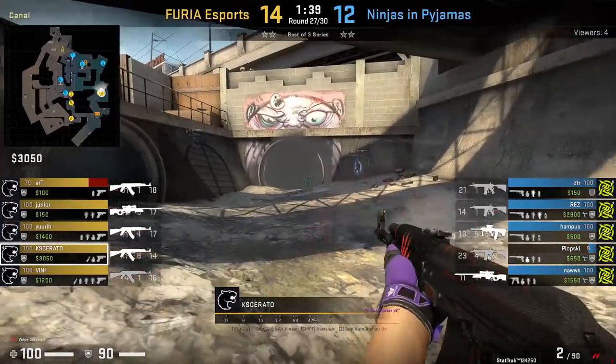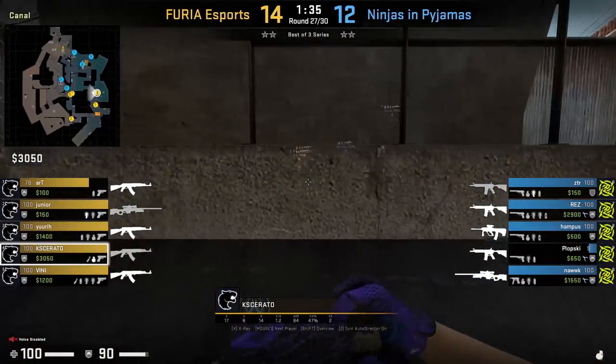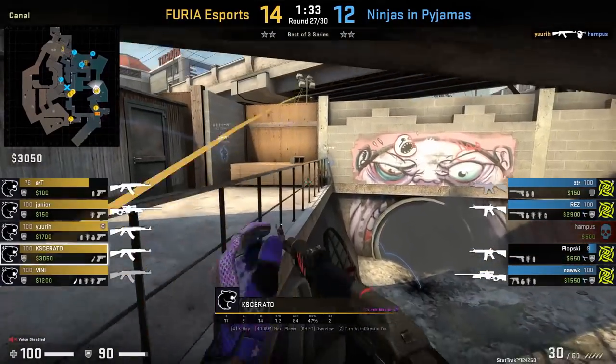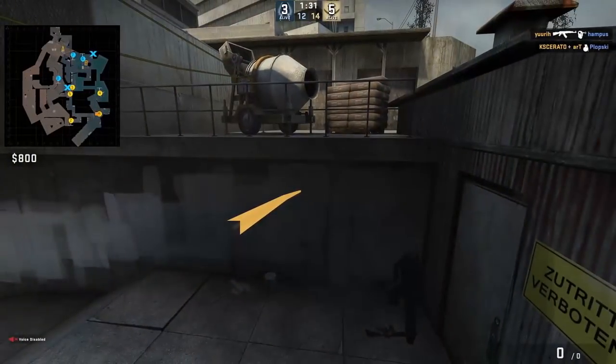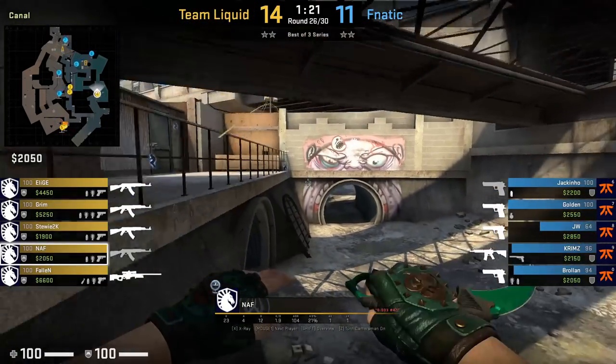Kesarato is going to nade barrels from outside monster. He gets on the stairs, positions himself with the railing, aims above the short pipe, takes a couple of steps, and jump throws. Nat from Team Liquid also throws the same nade; however, he needs to take 1-2 more steps for his nade to do more damage.